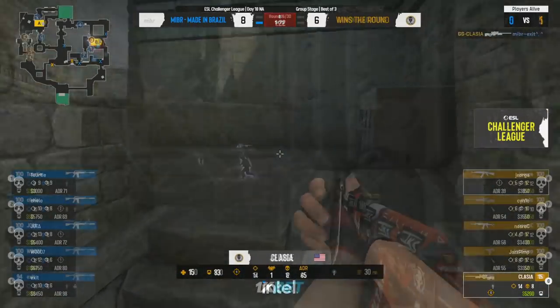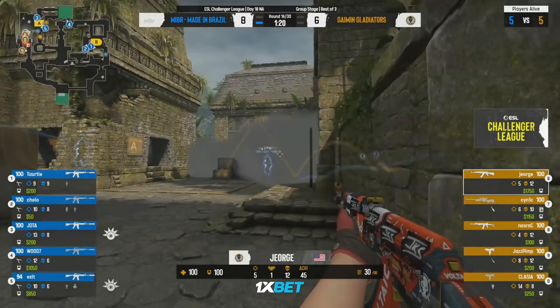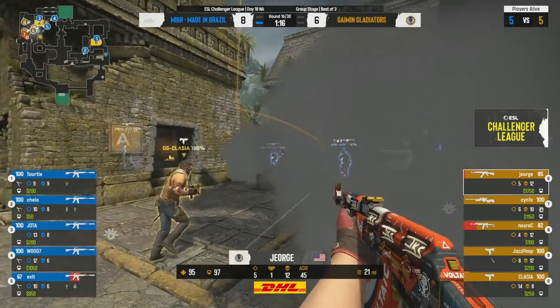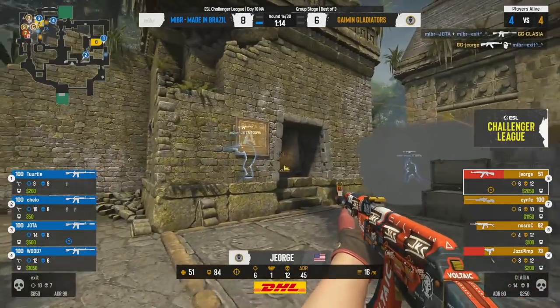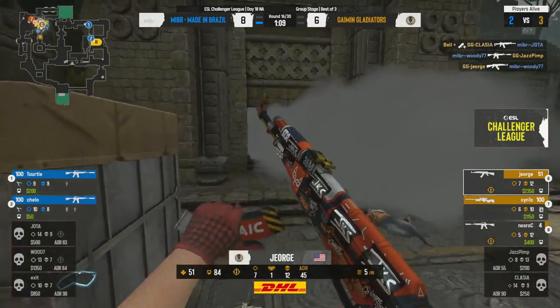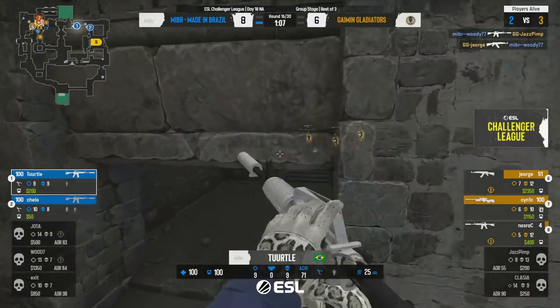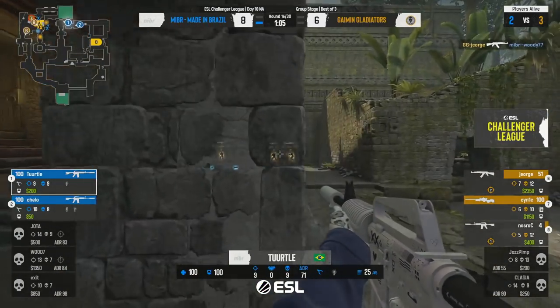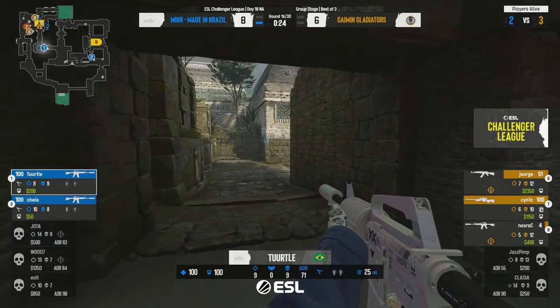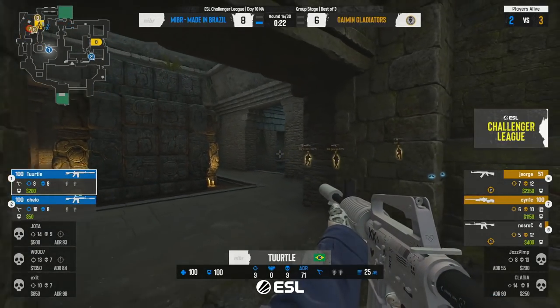There's the shot — Classy has it! A match-winning play. Gaming Gladiators want to go for this quick A pop once more — the smokes are good, they're charging through. Be careful of catacombs — Jota gets one, not a second though. George jumps on top of the box to find himself a second in the round and give his team the man advantage. Messy, messy, messy — but it works.